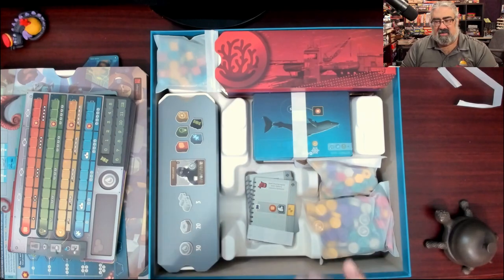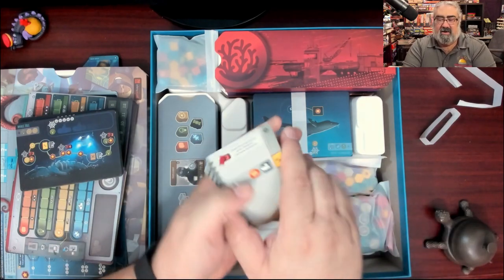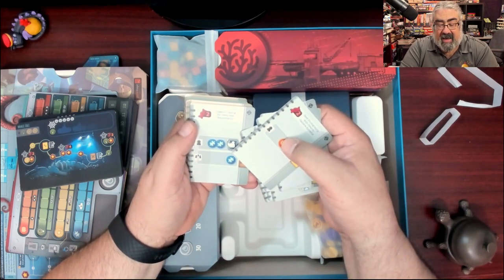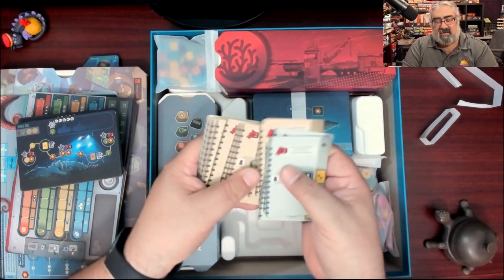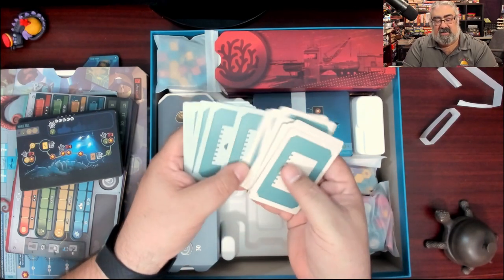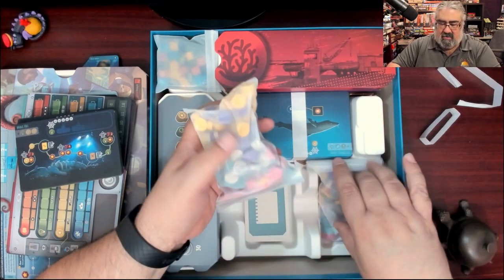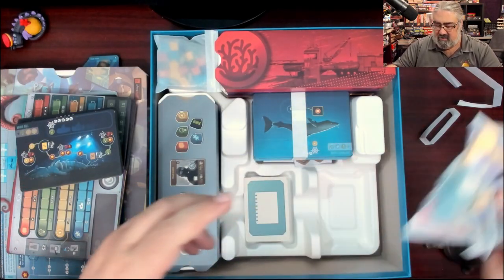We've got cards down here on the bottom. These look like the notes spiral notebook — organic cut casing for deep sea exploration, reef photography. So these are like things you'll unlock; looks like there are different levels. It comes in two different colors so there are two different decks — these cost two, these cost three. Tons of wood, which doesn't surprise me — there were a lot of wooden discs in the original Endeavor.